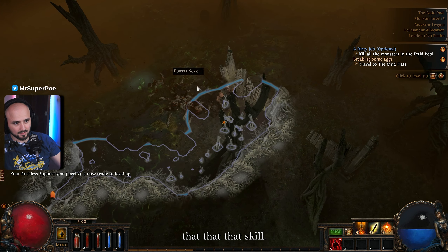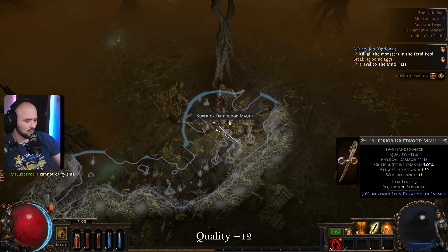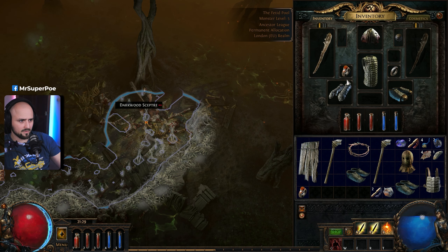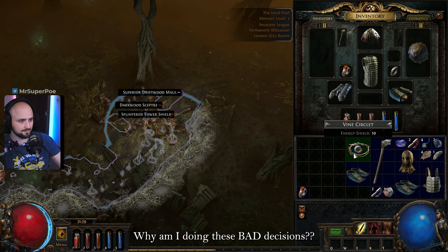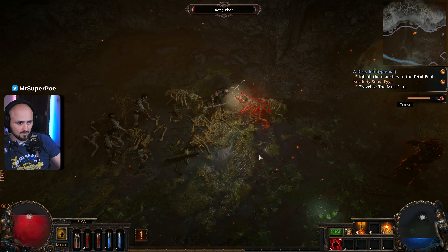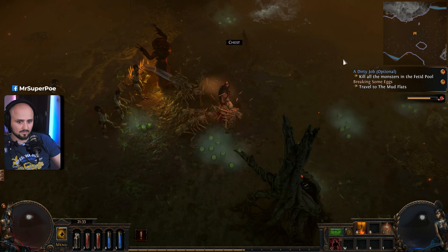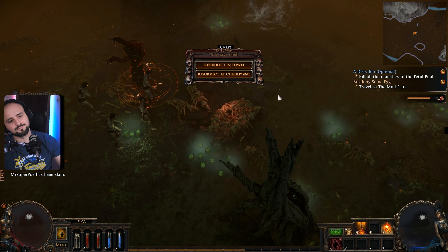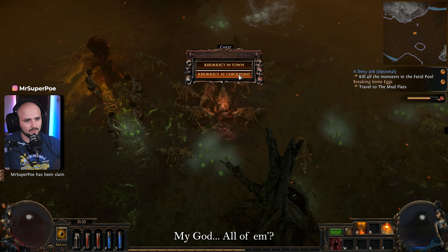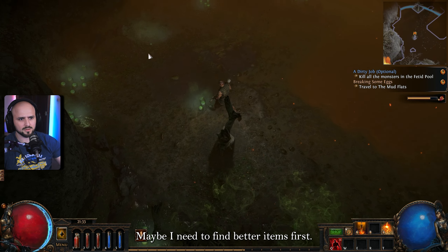Physical damage 11-18, quality plus 12 — I don't know what that means compared to what I have. Why am I making these bad decisions? Let's clear this whole area. This guy keeps calling in more enemies. I don't think I can kill this guy — kill all monsters, my god, all of them. That's not good. Maybe I need to find better items first.